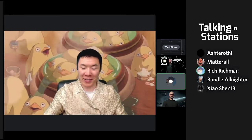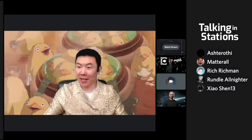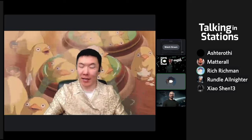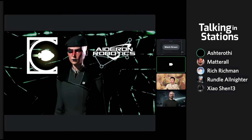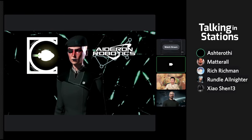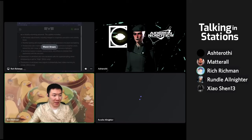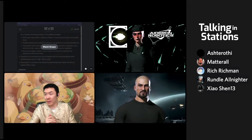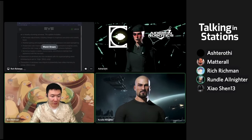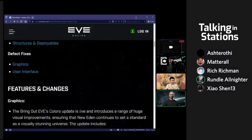Greetings, welcome to Talking in Stations. Today is July the 13th. I'm Rich Richman, your host, and today is Patch Notes. With us today is Ash Strothy, Rondel All-Nighter. Hello, New Eden. Welcome to the show. And to kick things off with the Patch Notes, Shen. Big busy day, Shen. What do you want to touch on first? Right at the top, or do you want to jump in somewhere special?